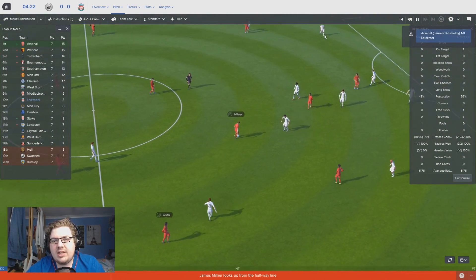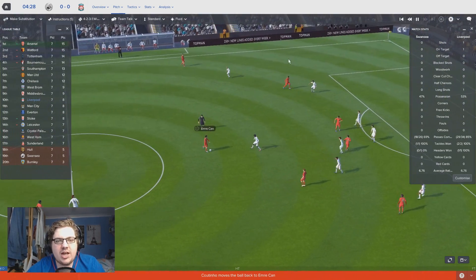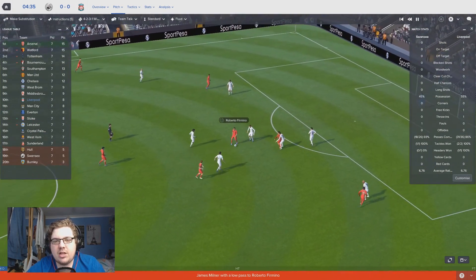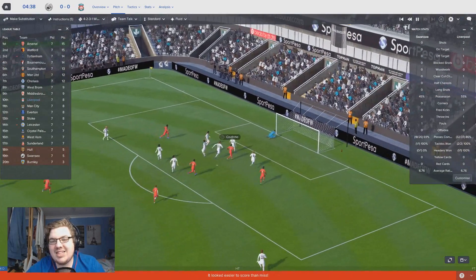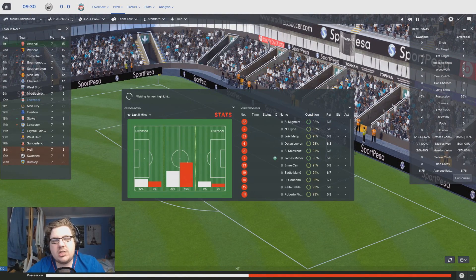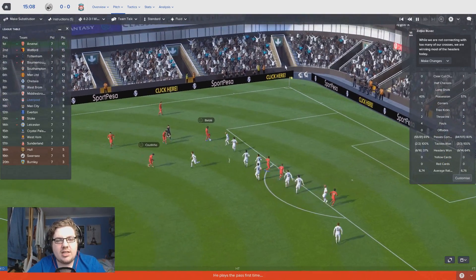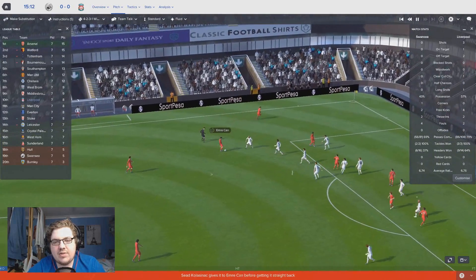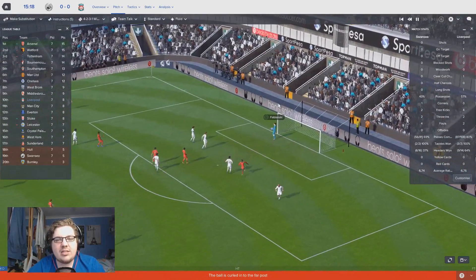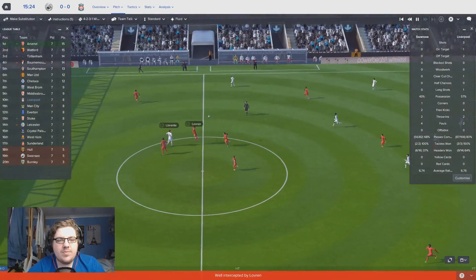Swansea, known traditionally for being quite a possession-based team, are going to play a little bit more open today, which probably plays into our hands. You can already see Klein creeping up on the right-hand side. Coutinho into Emre Shan, who's got a big role to play today. Milner into Firmino. Coutinho - great strike from Coutinho just over the bar - it's either wide or just over. A good opening chance for us. SK out on the left-hand side with his right foot - the ball in isn't the greatest. I don't know why he chose his right foot when he's left-footed. Fabianski clears strongly.